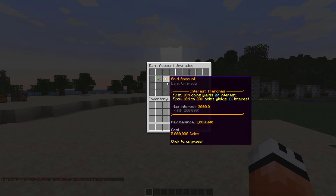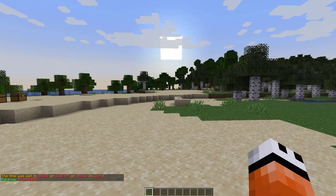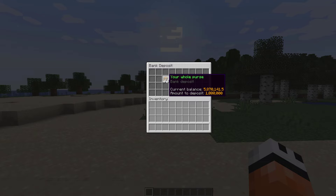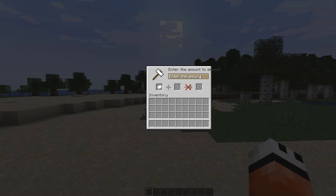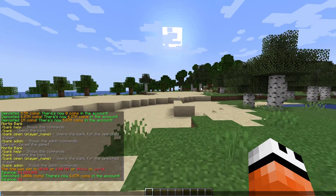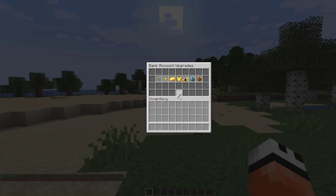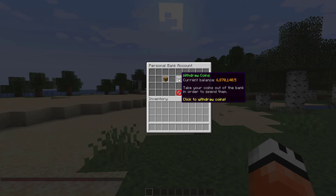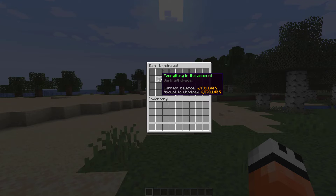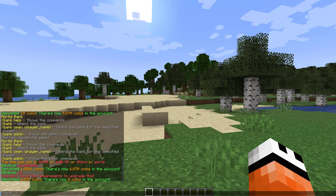The second account costs five million, so let's check my balance - I only have one million. What I can do is go into deposit. In here you can see we can deposit the whole amount, so a million, we can go half, or we can click this and put in a specific amount like 999,999. Now we have a dollar left. It says 'not enough coins' because to spend money you obviously need it in your pocket, which is where the withdrawal button comes in. Just like deposit, you've got everything, half, a specific amount, and 20%.